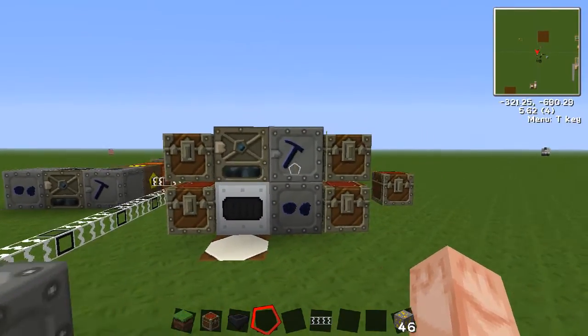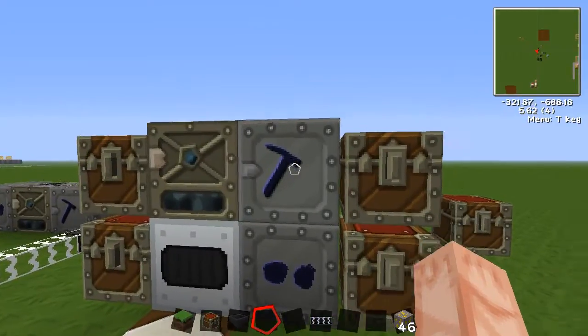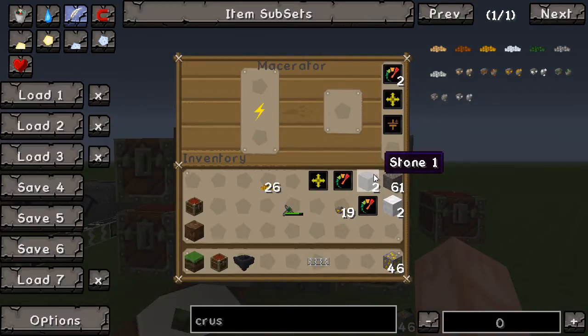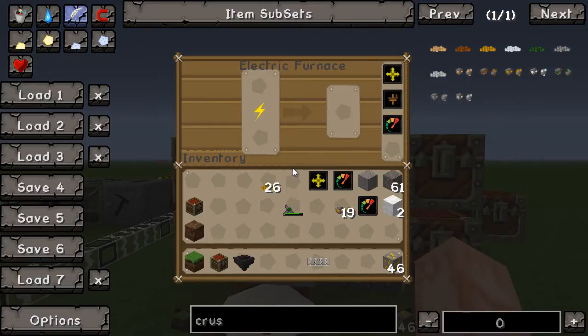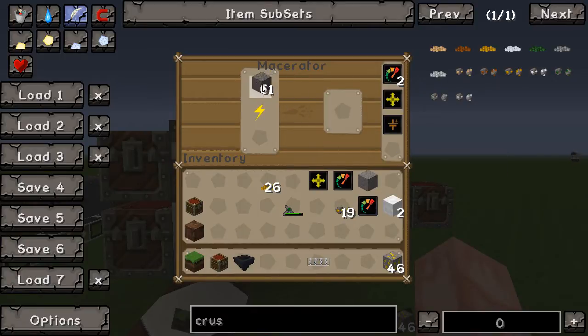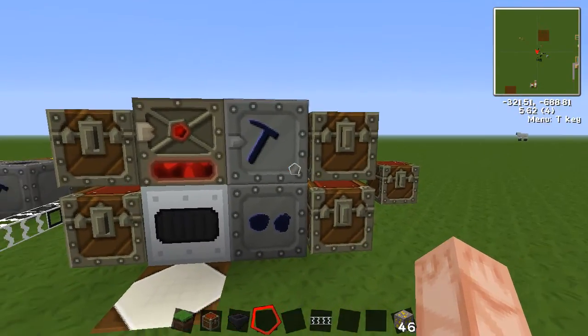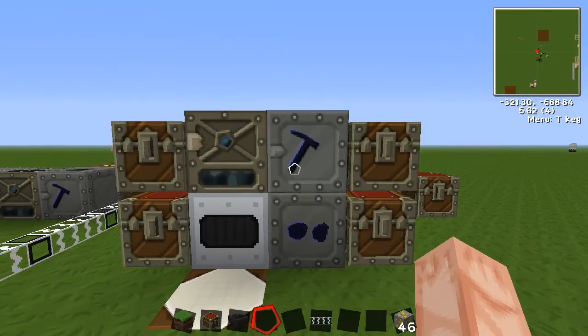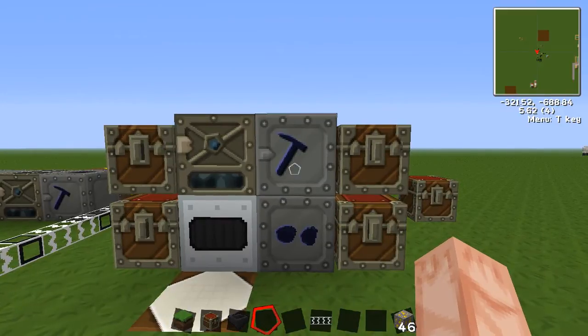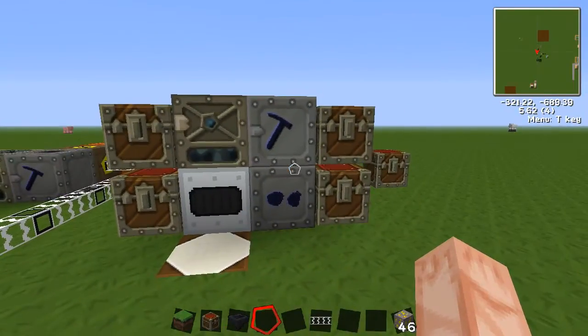One last thing with this setup: if you put in something that's not ore in the basic setup it causes problems, but with this advanced setup you can run it without worry. You could take stone — macerate it, it turns into cobblestone, then it shoots over to the furnace and turns back into stone. It's kind of silly; you wouldn't do that under normal circumstances. When you macerate cobblestone, it knows well enough — it checks the left side first (top, bottom, left, right, front, back) — so you can see the cobblestone turned into sand and the sand turned into glass. That was just a waste of energy.